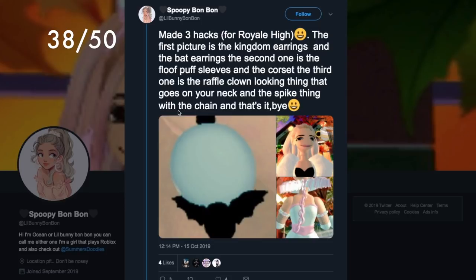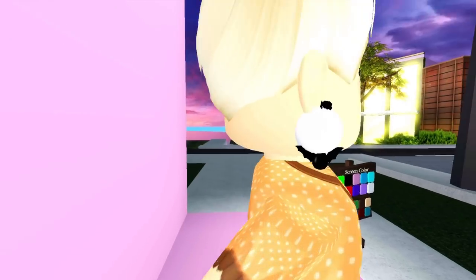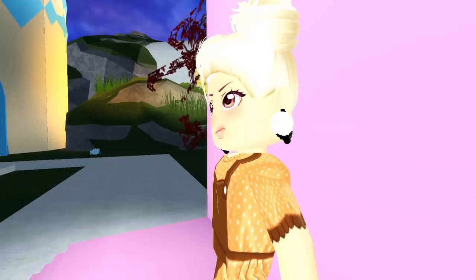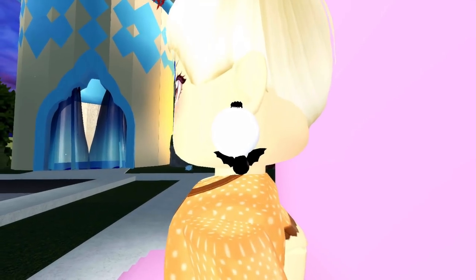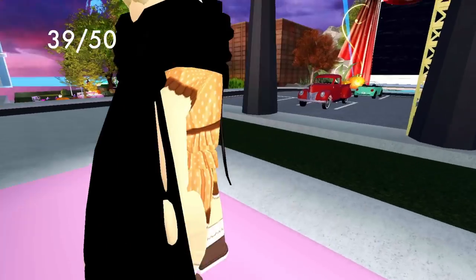I spotted an accessory hack on Twitter by Spoopy Bon Bon or Lil Bunny Bon Bon — it's a bat holding up the kingdom earrings, which reminds me of a crystal ball held up by bat wings. In game they're really cool; you could even add stud earrings to make it look like an eyeball. We also have the glorious cape and the shy scarf, which kind of looks like a ninja outfit — really cool.